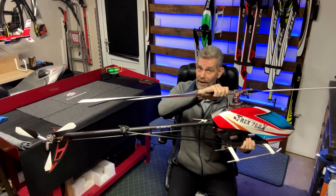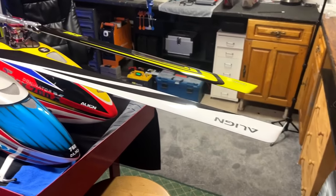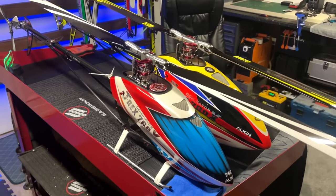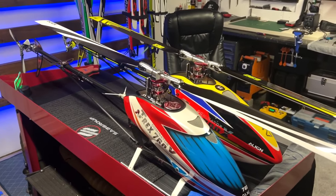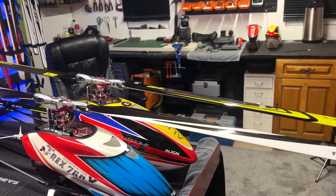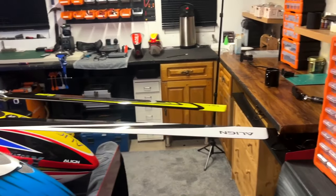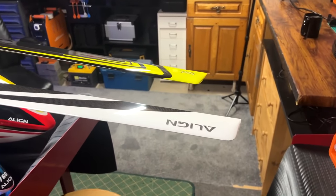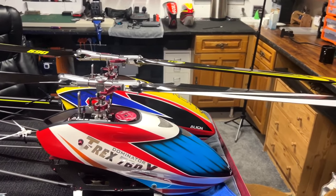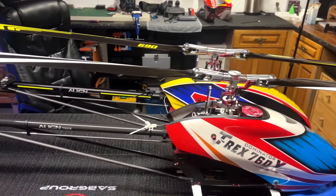We've now got Phoenix and Rosie alongside each other. Rosie is such a big helicopter that I'm having trouble getting her in the camera shot. Both helicopters are lined up mast to mast - essentially exactly the same. The first thing that sticks out is how much bigger the blades are, clearly by about 60 mils. Other than that the framework is exactly the same - it is a 700X frame, there is no difference to Phoenix.